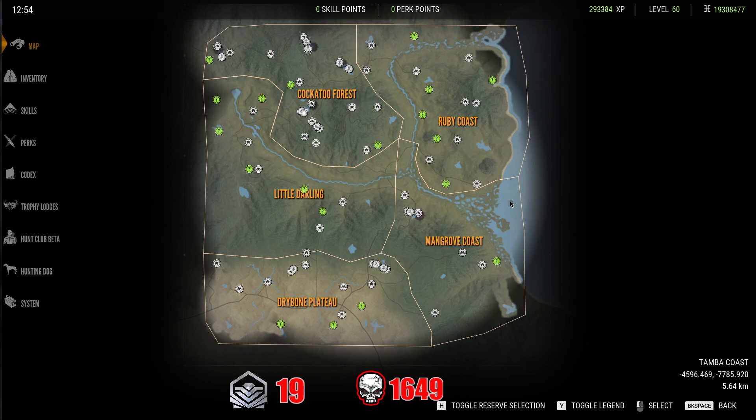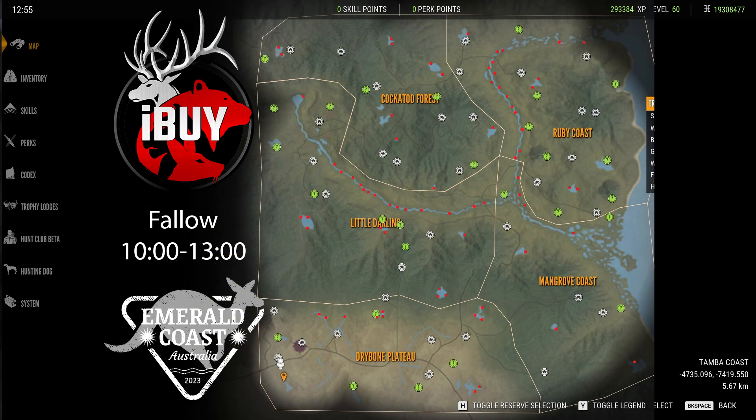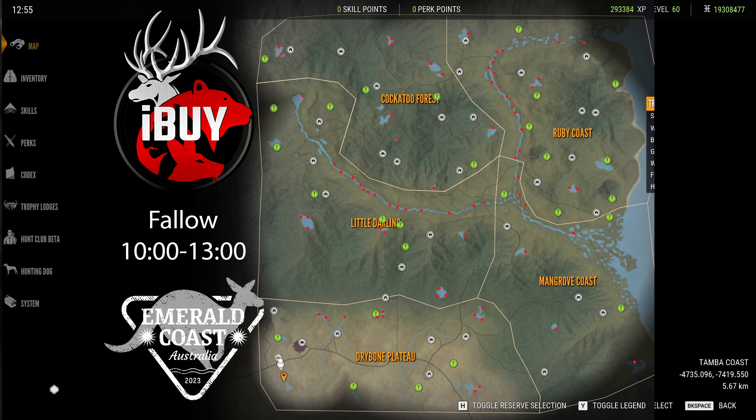Other than that, you don't really have to worry about crocodiles much for the fallow grind. I also have my zone map I'll pull up quickly — this is everywhere I have had a zone, whether it was a solo, a herd, whatever, as long as it was fallow I marked it. A lot of these zones aren't on here anymore because they were solos I shot, but I marked every location as I was making this guide so you know where to look.